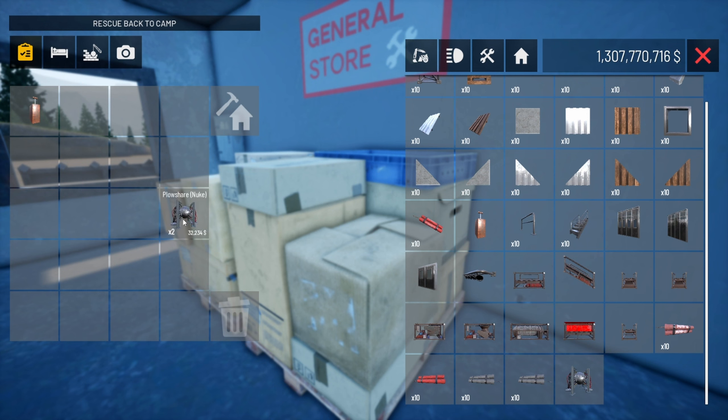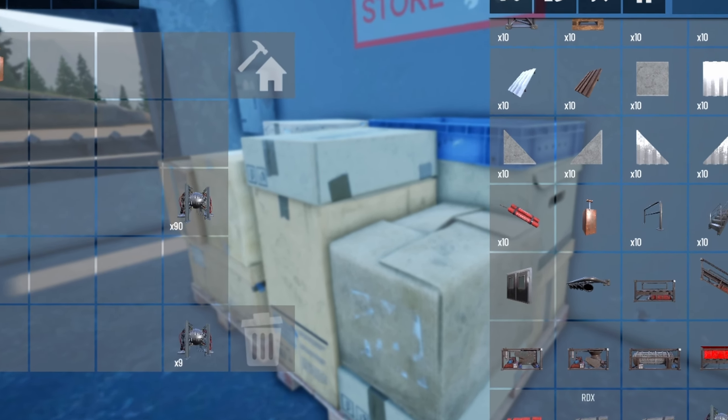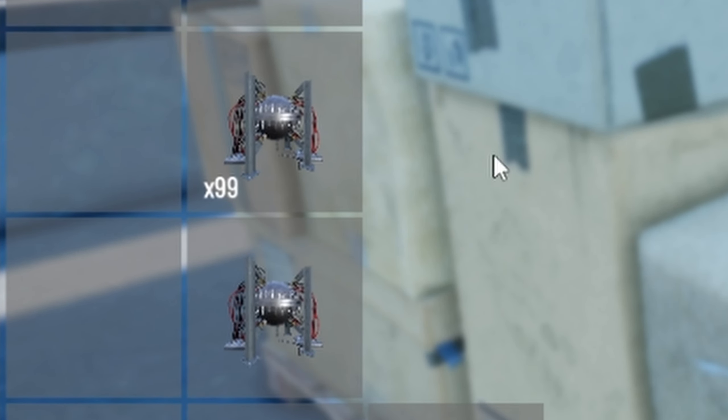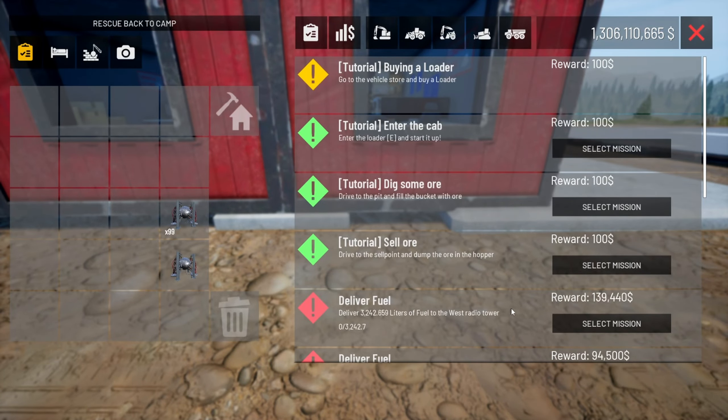In theory, we shouldn't really be going much further than 100 nukes deep. Besides, I have to drag these one at a time, so 100 should be enough. Next up, we have planting the nuke. What I'm going to do is plant it nice and close to the base.